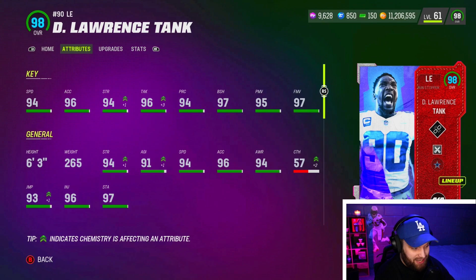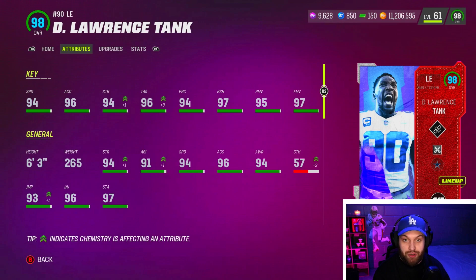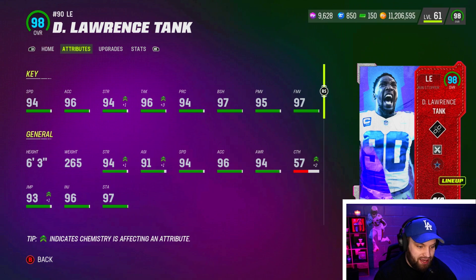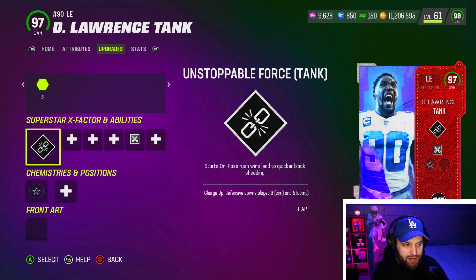But now there are two of them. The brand new DeMarcus Lawrence — Tank — yes it's an LTD. He's not as expensive as some other LTDs; I picked this card up for 740K, and I was okay paying up to 900K because of how good this card is. He truly is an end game card solely because of that X-factor. He gets the exact same X-factor as JJ Watt. A lot of people would double team JJ Watt to slow him down — now you can't do that because there are two of them on the line.